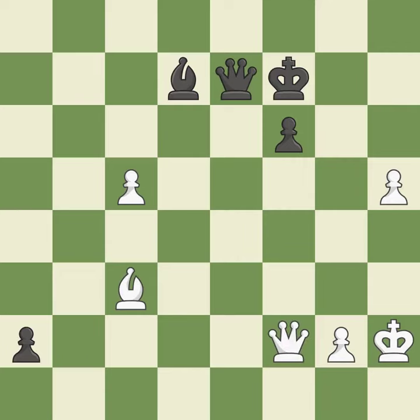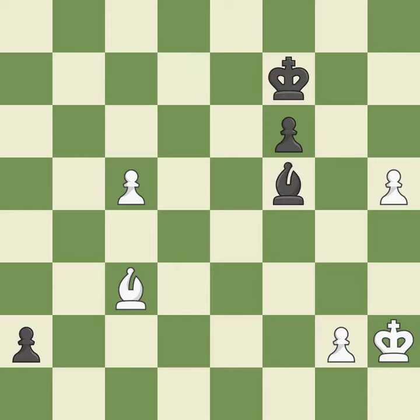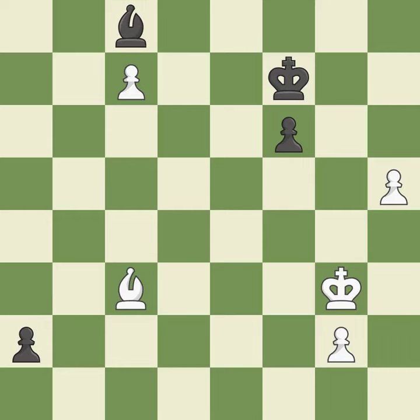This defends a pawn that was under attack and had no defenders — it is excellent. This defends a pawn that was under attack and had no defenders — it is best. This threatens to win a pawn — it is excellent. This offers to exchange pieces of equal value — it is excellent. This is an equal trade — it is best. Takes back — it is best. The passed pawn moves towards its goal — it is good. This is a fair move — it is good. This pushes a passed pawn. This threatens to promote a pawn to a queen — it is best. This stops the opponent from being able to promote a pawn to a queen — it is best. A very strong play — it is excellent. That's not a mistake, but it's not the best move either — it is good.